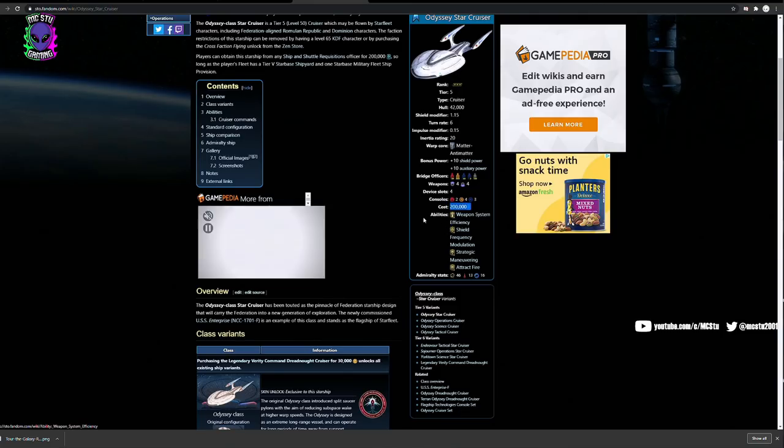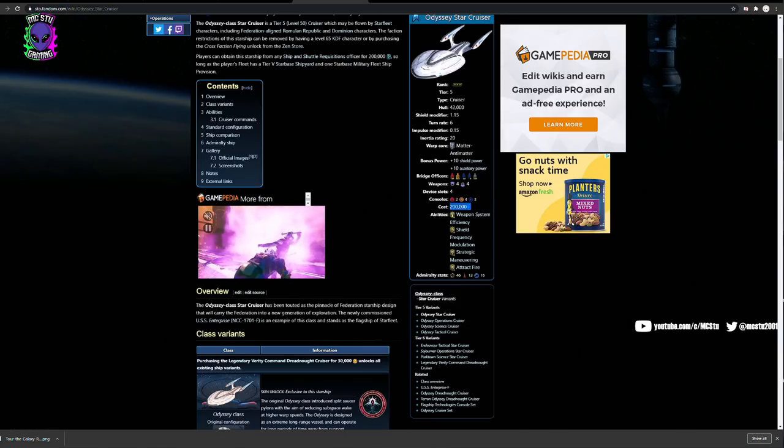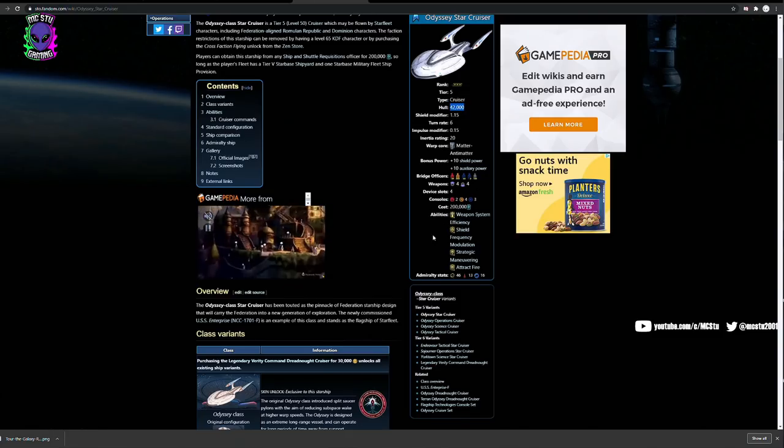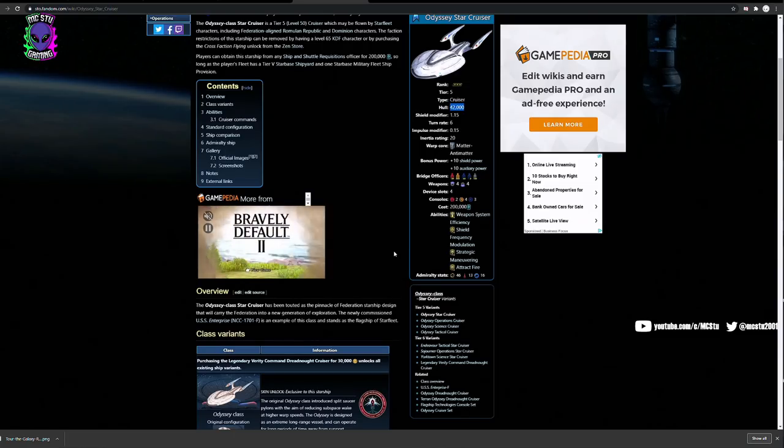I've built it to play in advanced content and it's not bad, though the biggest issue is the hull — it's hard to get enough survivability. But in any case, this is an extremely inexpensive ship you can get without real-world money, just from grinding in the game. You should be able to earn 200,000 fleet credits within a week or so, depending on how active your fleet is and what projects are available. For free-to-play, this is what I recommend — otherwise, a Miracle Worker ship is the top-end option.